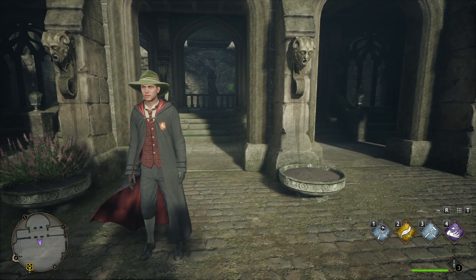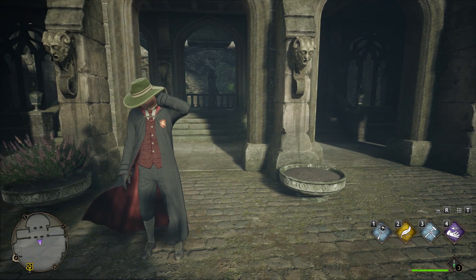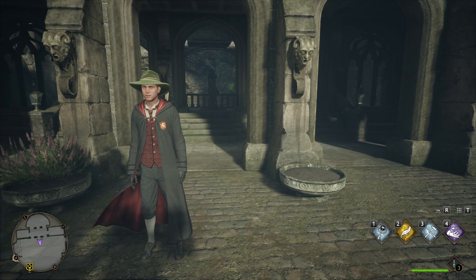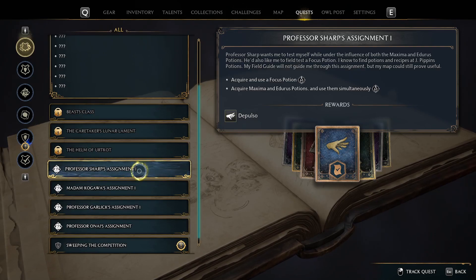Welcome back to my channel. We are back in Hogwarts Legacy, and in this video I will be showing you how to get the Depulso spell. I'm going to try to make this a short video, so let's hop right into it. To get the Depulso spell, you will need to progress your main story quest line.